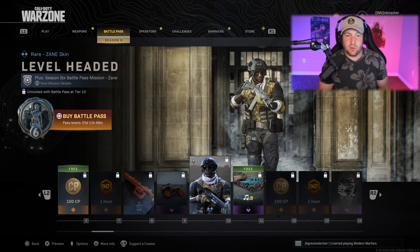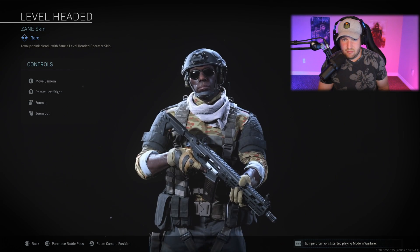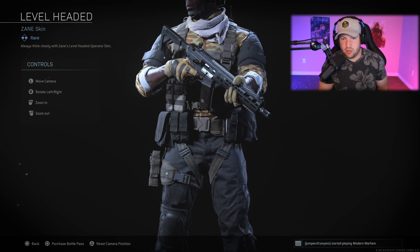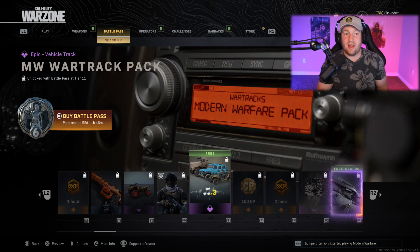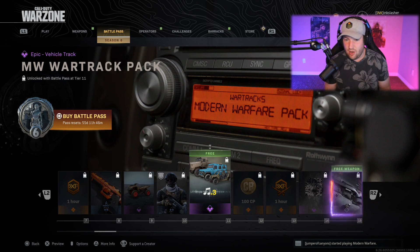Then we get our first character skin that's not an instant reward. This one is for Zane, called Level Headed — honestly a pretty decent looking skin, nothing too crazy though.